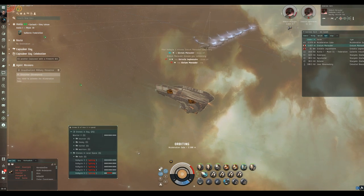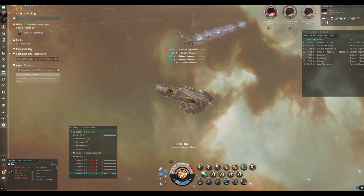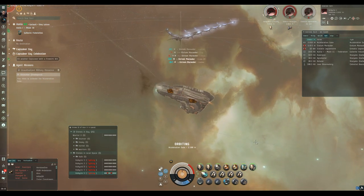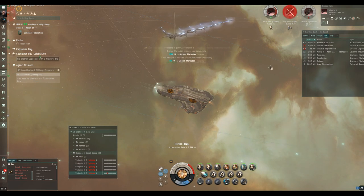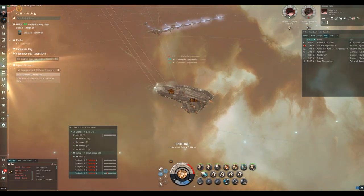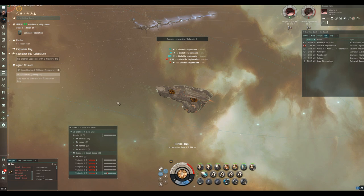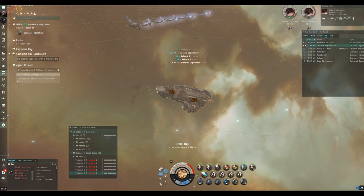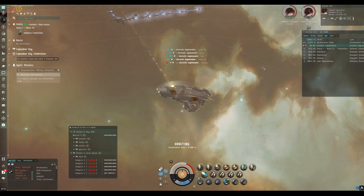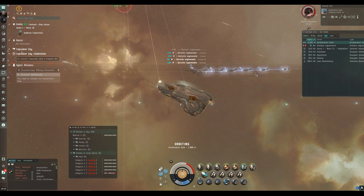I've pulled the light drones in and put the mediums out. Locking up targets — it takes a while in a battleship — and I'm going to repair his armor and shield before he goes off fighting again. With my skills and ship I'm getting an optimal range on the Bouncers of just under 50 kilometers, with 45 kilometer falloff, so their maximum effective range is around 60 to 70 kilometers. That's where I'll deploy them.